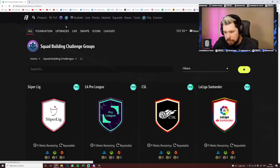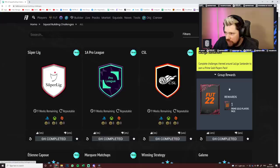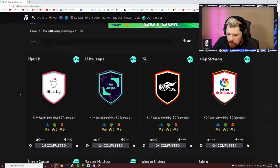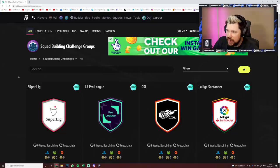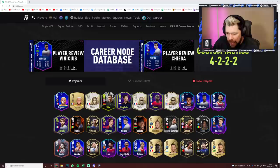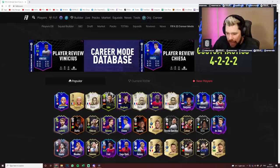Let's look at how the Capoue SBC is being received. Super League — downvoted massively. Pro League — downvoted massively. CSL — downvoted massively. La Liga — downvoted a little bit. I think people just don't understand how this grind works. Etienne Capoue — generally thumbs up. Once you see his price come in — 83 with an inform maybe 20-25k, 84 with an inform maybe 35k — you're looking at 60 to 80k for this card.